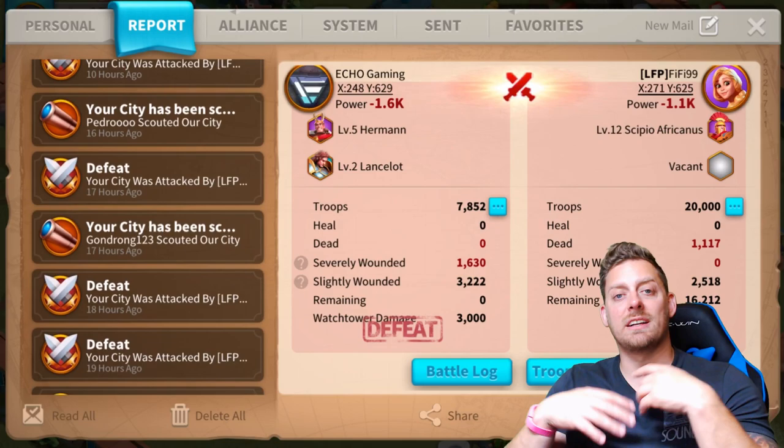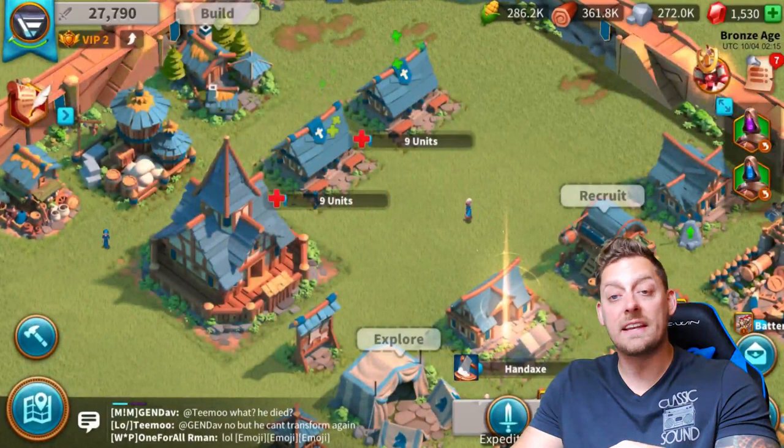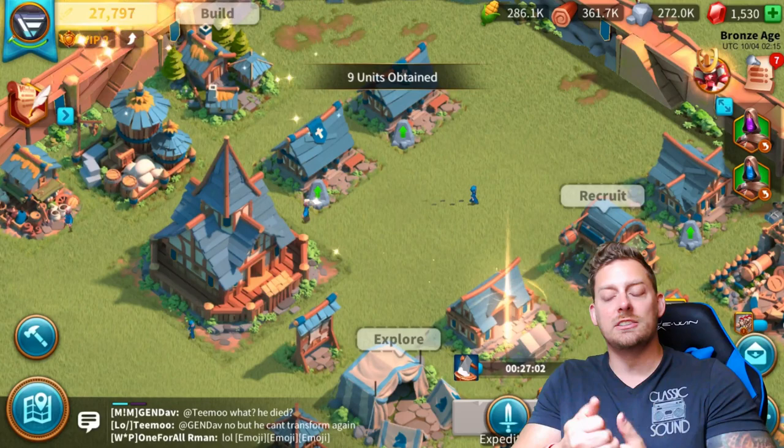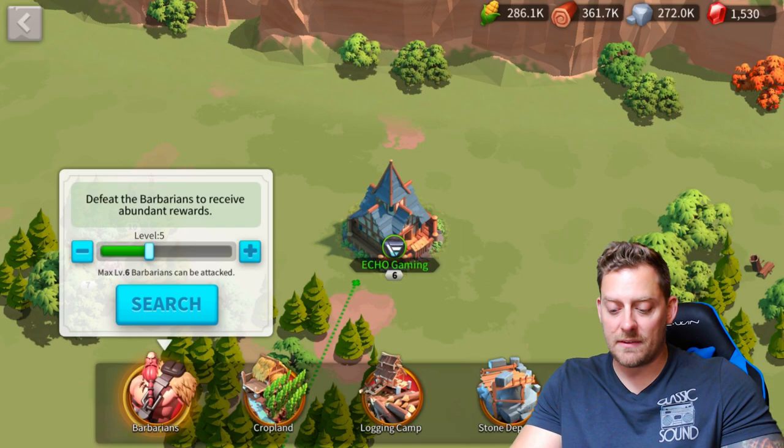That's really all we have here at City Hall Level 6. It's just continuously grinding through. If you like grinding, this is a great game. You're consistently sending your troops out to farm, consistently healing your troops, consistently sending them out for battle. Let's get a better battle going on right here. Let's go on the map and we're going to look for Level 5 Barbarians — that's a lot closer to my level. Let's search it up, and we have some right here.